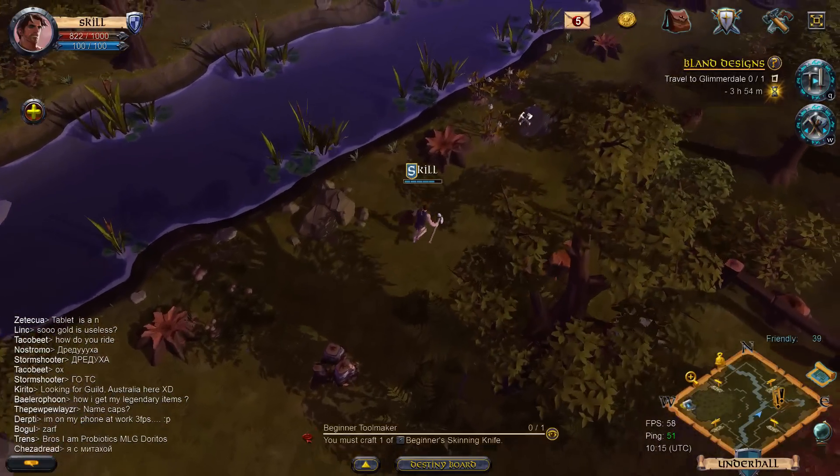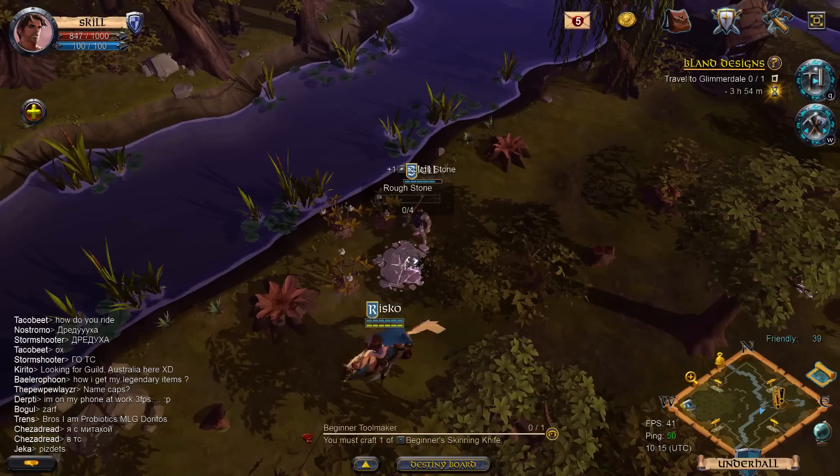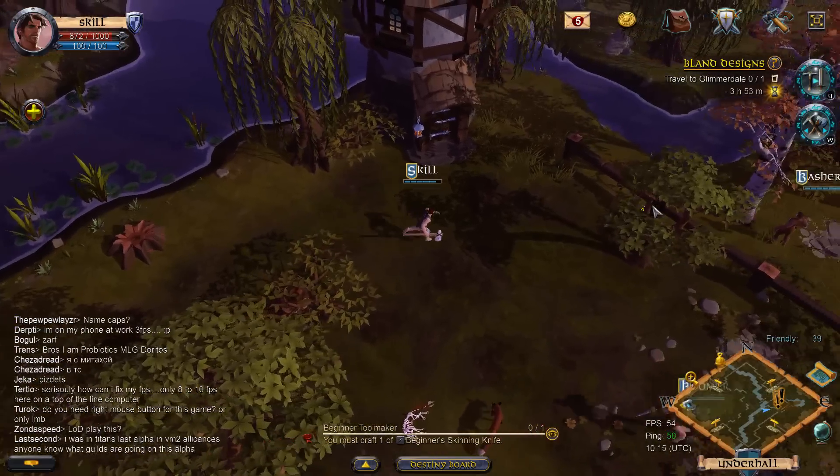The tool you have equipped is what you fight with. So if you get caught in a fight while you're mining, you need to equip your weapon - you have to be ready to quickly hit that.